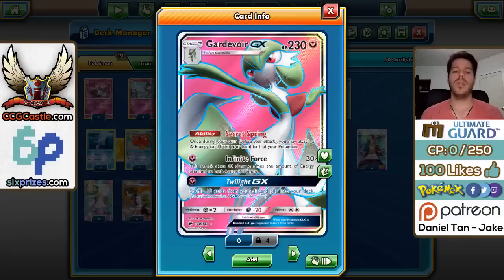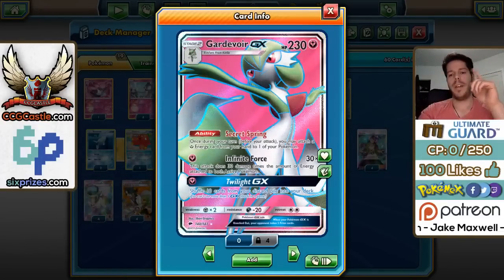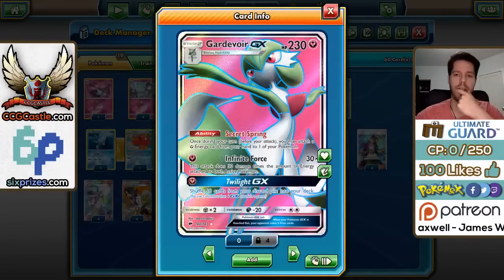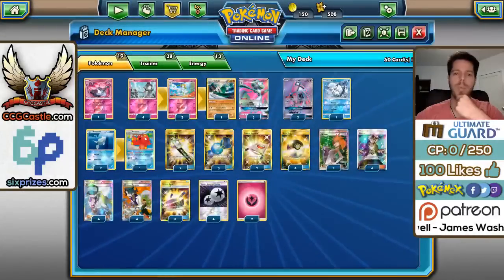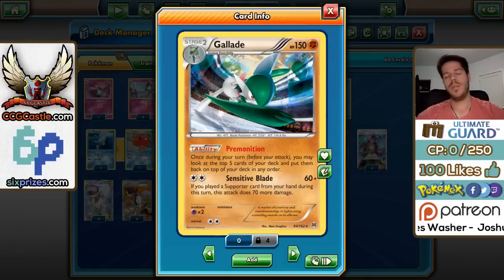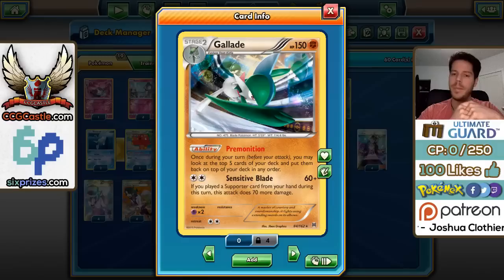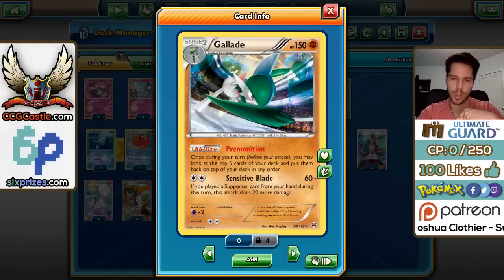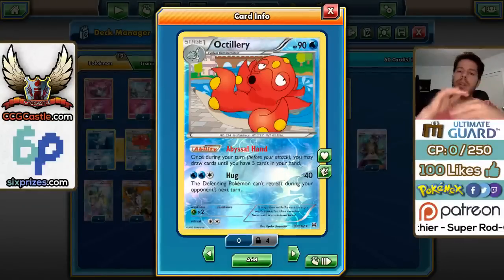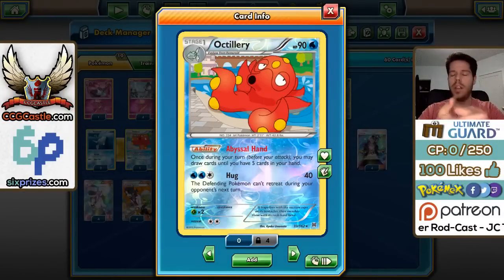Twilight GX is even stronger now because you get to reuse supporters. The format will probably be slower, so there might be turns where you can actually afford to do this instead of attacking, in order to get back resources such as Guzma, N, and Double Colorless Energy. Paired with Gardevoir we have Gallade, which has Premonition — letting you look at the next 5 cards in your deck — and Sensitive Blade, which deals nice damage after you've used a Supporter. Great synergy with Octillery, where you rearrange your top deck and then draw exactly what you wanted.